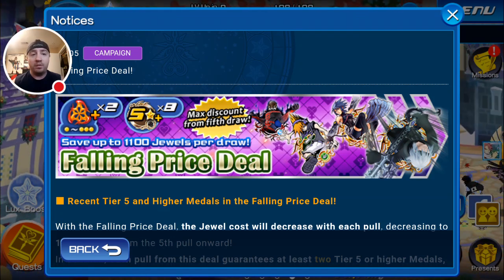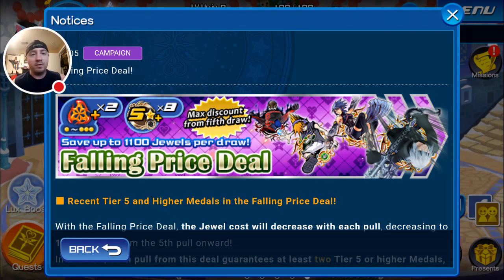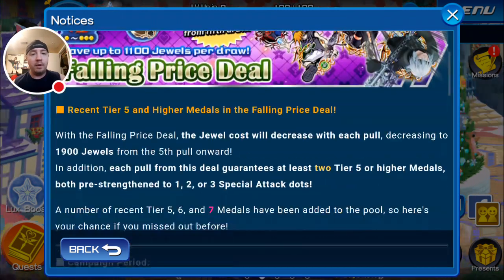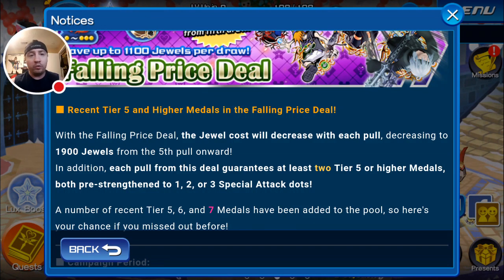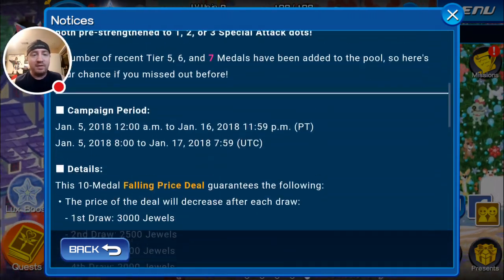Recent tier 5 and higher medals are in the Falling Price deal. Whenever there's a Falling Price deal, that automatically garners my attention — cheaper pools are always better. We all know the deal: after the fifth pull, each pull will be 1,900 jewels from then on until the banner ends. This banner is going to last until the 16th, so we've got almost two weeks of it.